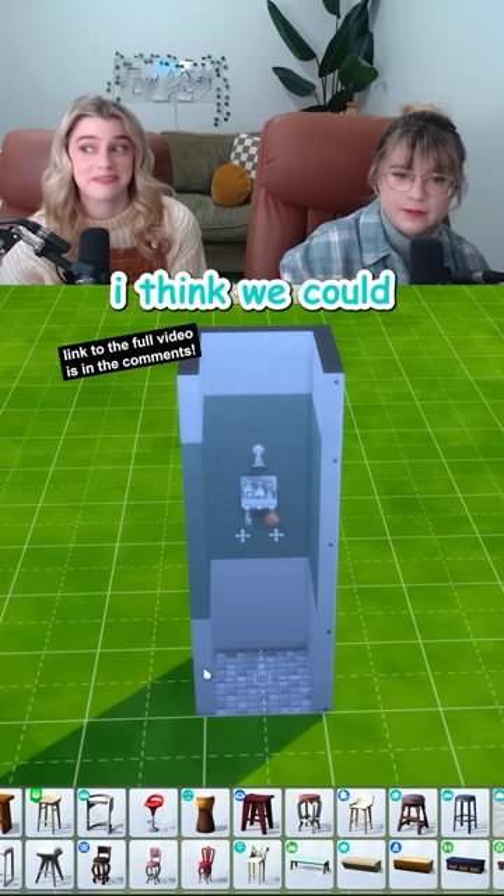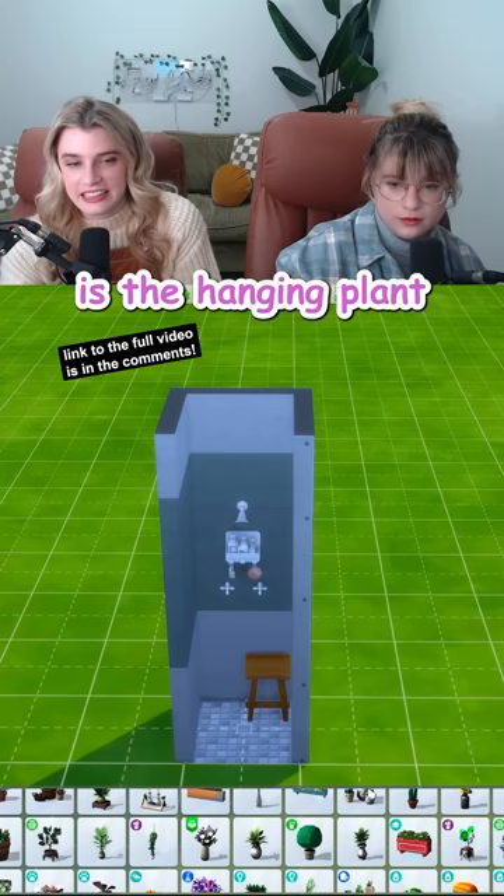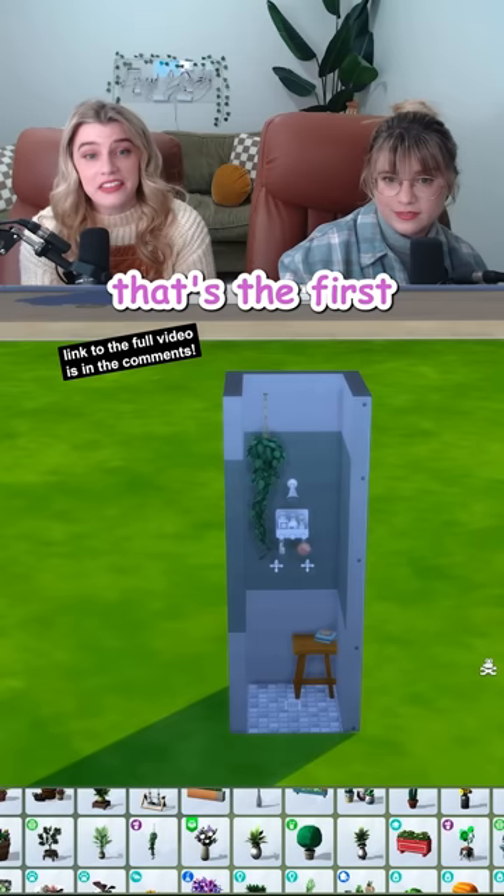I think we could maybe squeeze a little stool back in the corner there. Oh. Size down. I'm a big fan of having a place to put your leg up while you shave. Also a big fan of having a place where we can put things. That's actually what we're gonna do. Is the hanging plant in the corner too much? If the hanging plant is wrong, I don't want to be right. That's the first room done. I don't think we could fit anything else in there. I love that it packs such a punch in just one tile.